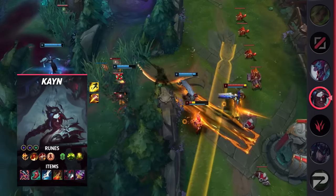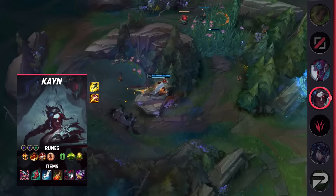Instead of opting for his red form, plenty of players have started taking shadow assassin for the extra burst damage and mobility, but are still choosing to run fighter itemization. He still deals high damage but takes advantage of a very different set of perks. For his runes, take Conqueror, Triumph, Legend Tenacity, Last Stand, Conditioning, Revitalize, Double Adaptive Force, and Health.